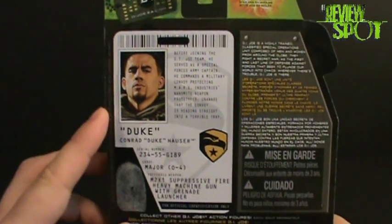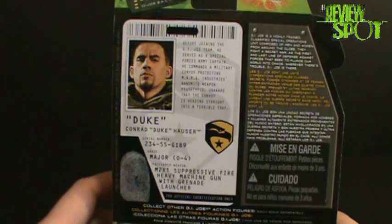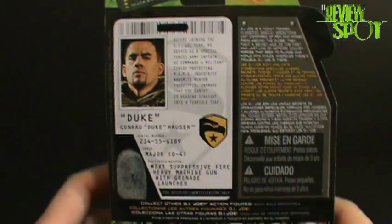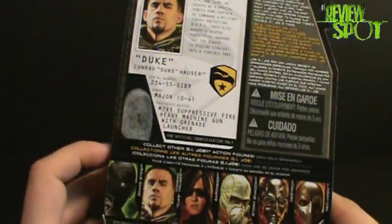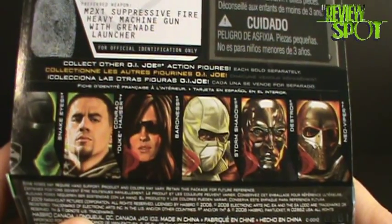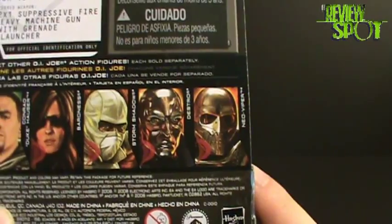On the back we've got a file card read-up on Duke. Before joining the GI Joe team he served as a Special Forces Army Captain. He commands a military convoy protecting Mars Industries nanomite weapon prototypes, unaware that the convoy is heading straight into a terrible trap — no doubt Cobra or Destro is involved. He's also got a nice little fingerprint from Duke. The other characters in the wave are Snake Eyes, Duke Hauser, Baroness, Storm Shadow, Destro, and Neo Viper.